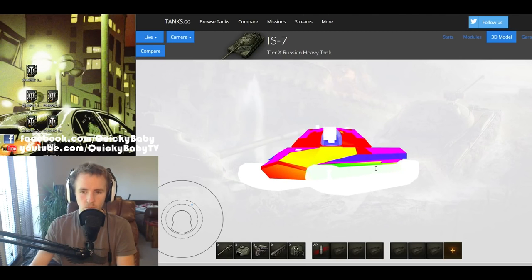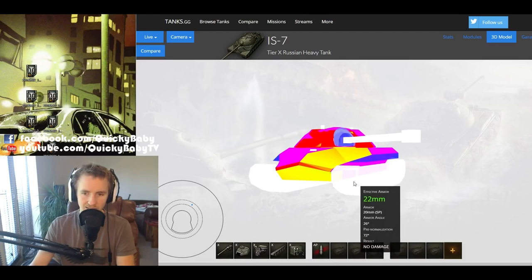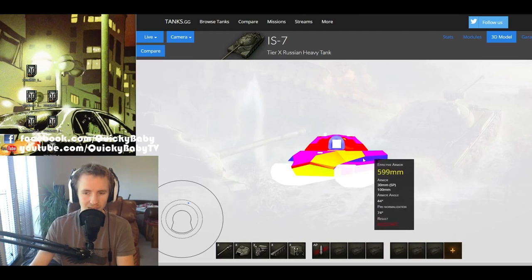So with the IS-7, one of the worst things you can do is angle at 45 degrees. Instead, angle the tank going backwards and forwards, hoping enemies miss your lower plate, hit your upper plate, or get absorbed by that amazing side armor.